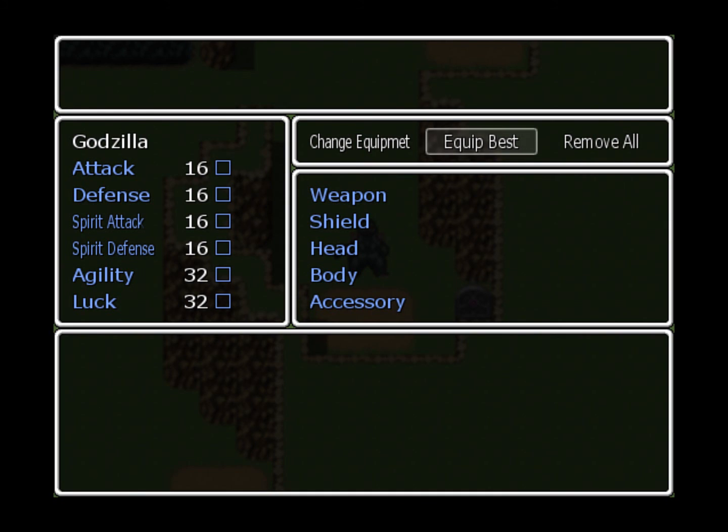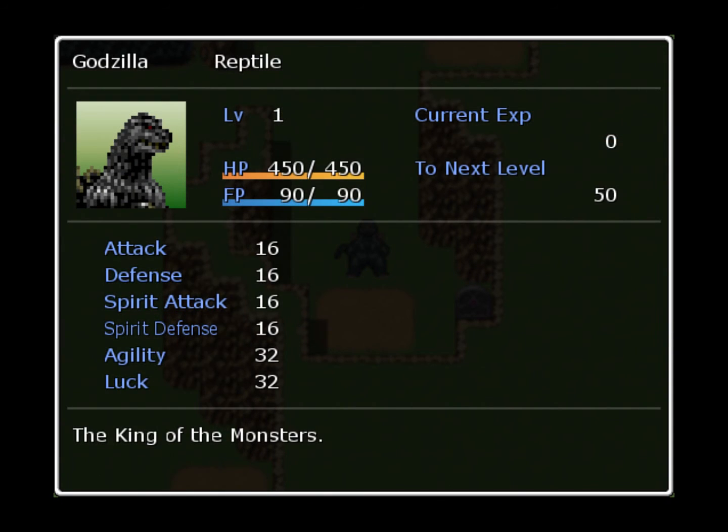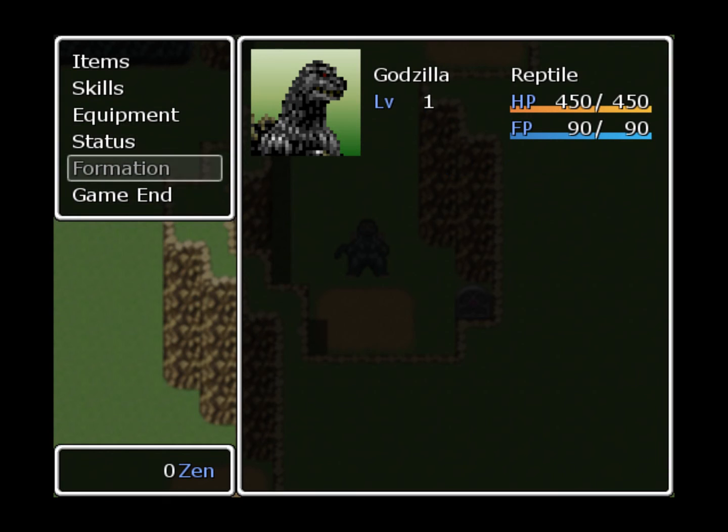That's my cat - yes, go back to sleep. So yeah, let's forget that happened. Status - you can select your character and see your current XP and XP to your next level. You have your current level, your HP, your FP, your stats, and a little bio of the character. This one will be Godzilla, of course, being a reptile and being of the kingdom monsters.